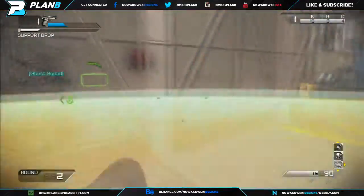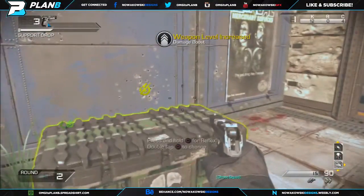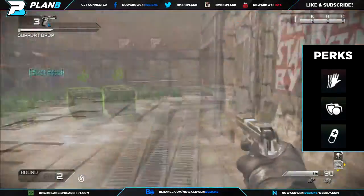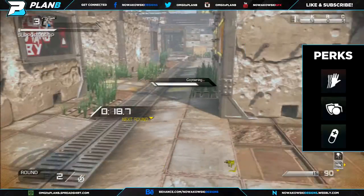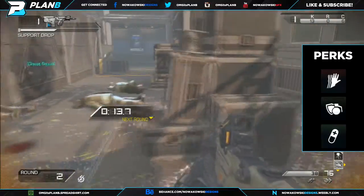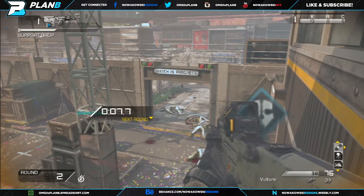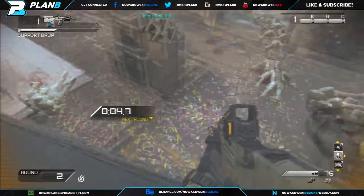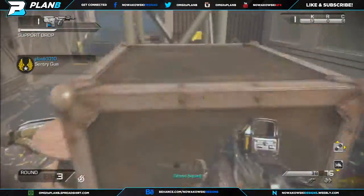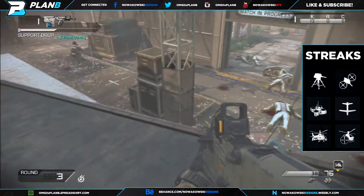Try to get the AK and the M27 as soon as possible. Perks have no effect on what order they drop, but the sooner you get those guns the more you can rank them up. You want ICU, Sleight of Hand, and Blast Shield as soon as possible so you can reload faster. Sleight of Hand is really crucial here — I didn't make it to round 20 mainly because I didn't have it. If you get caught reloading, you're probably going to end up dying.